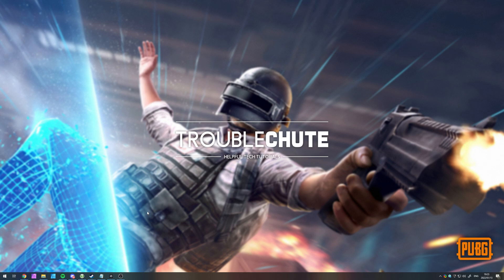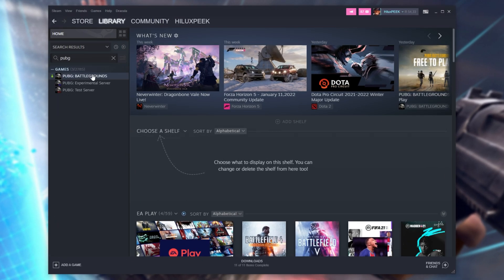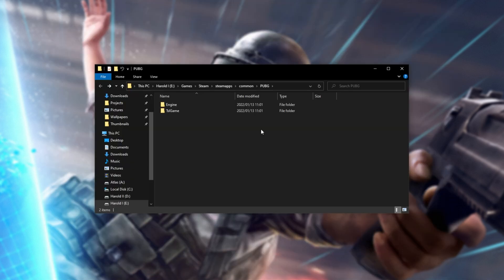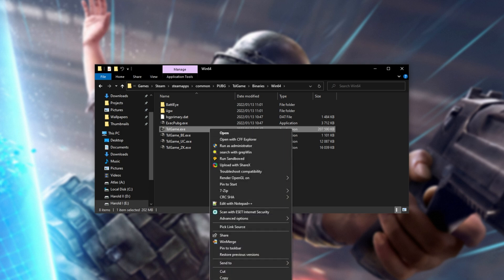To begin, we'll be heading across to where the game is installed. I'll open up Steam, search for PUBG, right-click PUBG Battlegrounds, hover over Manage, and then click Browse Local Files. The steps that you follow throughout this video also apply to Experimental Server and Test Server, if you can play either of those nowadays. Inside of the game's files, open the TSL Game folder, then Binaries, Win64, and what we're looking for is TSLGame.exe — the biggest file here. Right-click this and click Properties.